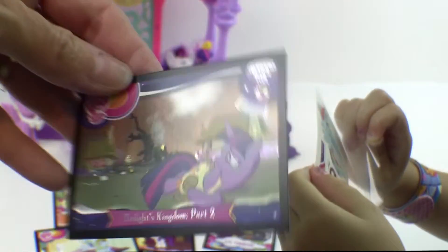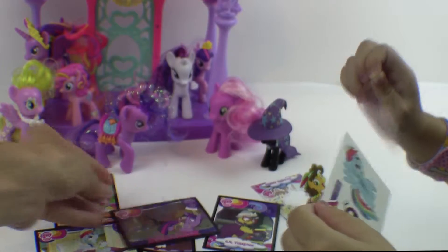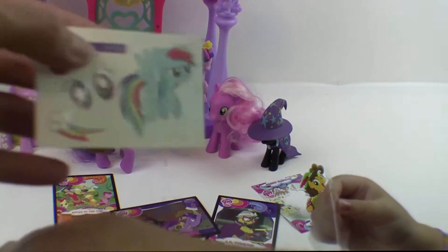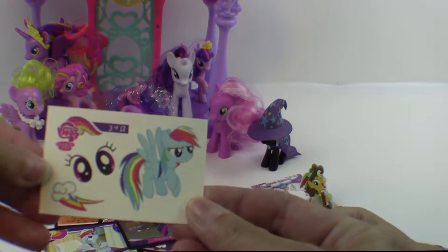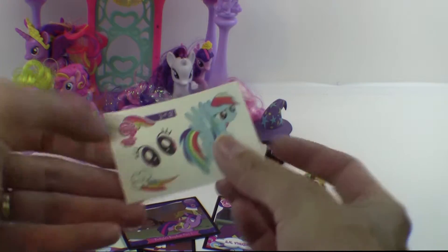And I am going to do Twilight's Kingdom Part 2! That looks like an intense episode. Look at Rainbow Dash's face! Be careful with the tattoos — you stick it on like that and put some water on, hold it for a bit, and then the tattoo will come up on ya. It's a little bit sticky, so it's good to put this back on until you're ready to put the tattoo on ya.